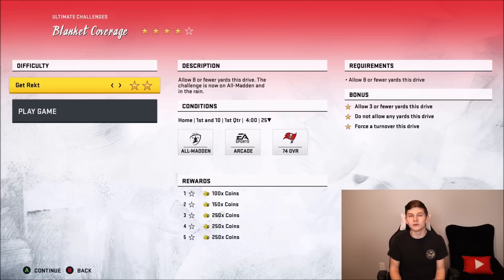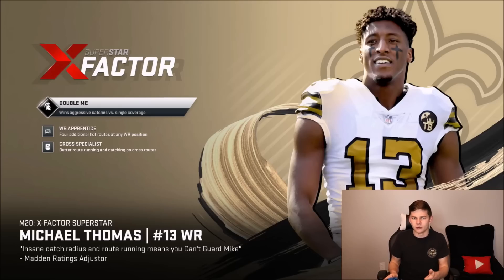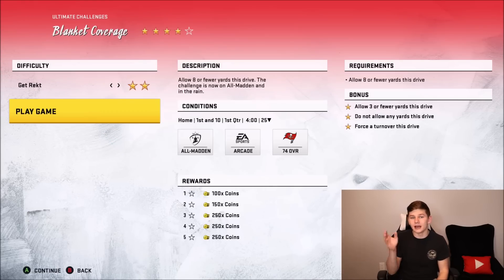On to the next challenge — this one's going to be a little bit harder for some people because maybe you don't have the best defense. You can see I actually only got four stars on this one. What you have to do: force a turnover on this drive, do not allow any yards, and allow three or fewer yards. It's pretty dang hard. Something I recommend immediately once you get into the game — put Strip Ball and Tackling on Aggressive. This one might take you a while because they could easily get three yards with a quick little slant or whatever. There were a couple times I had to restart solos because of just some serious cheese.